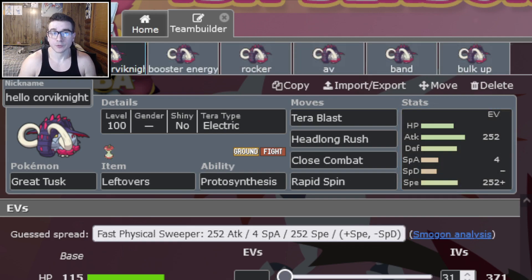I have six sample sets for Great Tusk. The first, shout out to my buddy Kurt for showing me this one, is a Tera Electric set with Tera Blast to deal with Corviknight. You may not be able to KO a defensive Corviknight, but it allows you to hit it for feasible damage and not take much back. Then the last three moves are Rapid Spin and dual STAB. You could switch those out — maybe Knock Off to hit Air Balloon Gholdengo — and then Leftovers for some form of longevity.